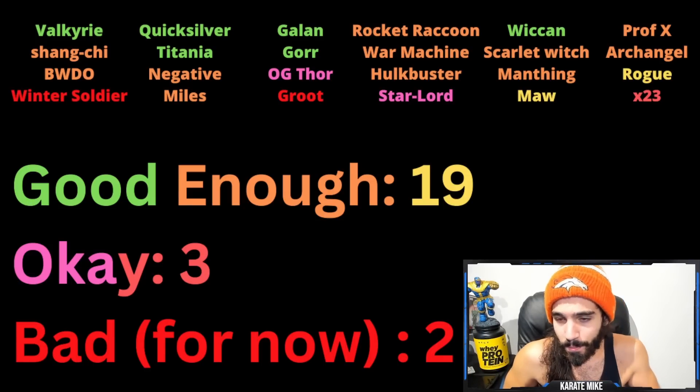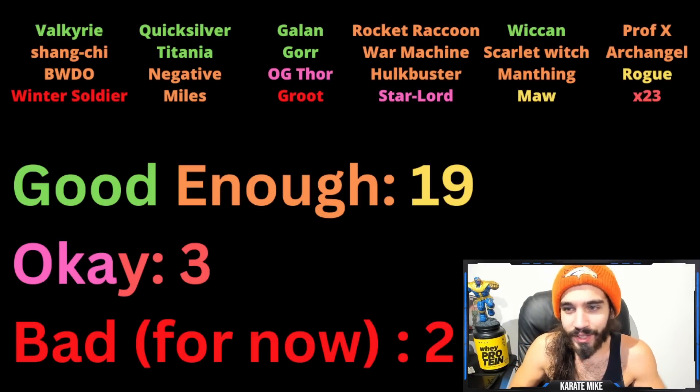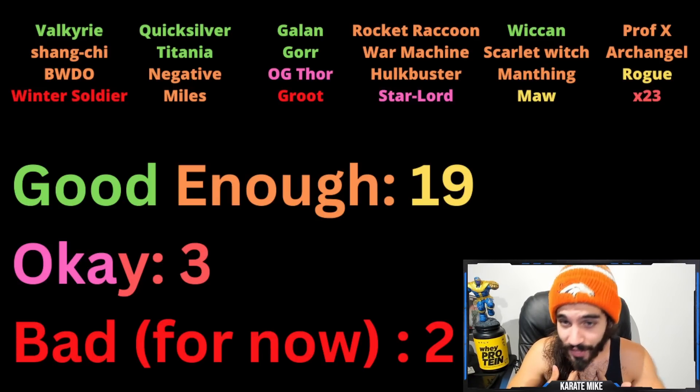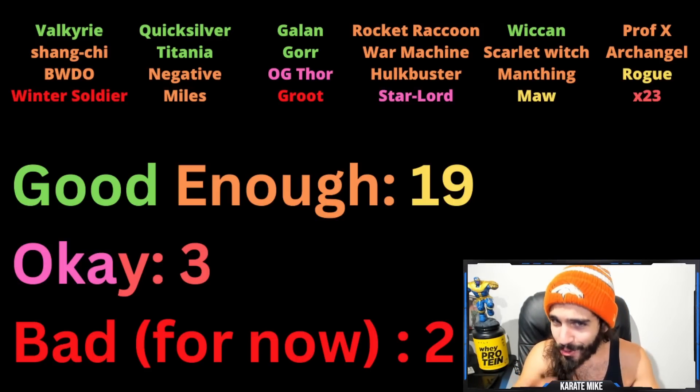Ebony Maw is useful for Battlegrounds and stuff like that, but for most people he's not going to be what you're looking for for 15,000 shards, especially if you already have him — though at the end of the day, not the worst pull. Rogue I personally like a lot — she can do a lot of good things, and she's definitely a prime candidate for a value buff in my opinion. She could be really amazing.